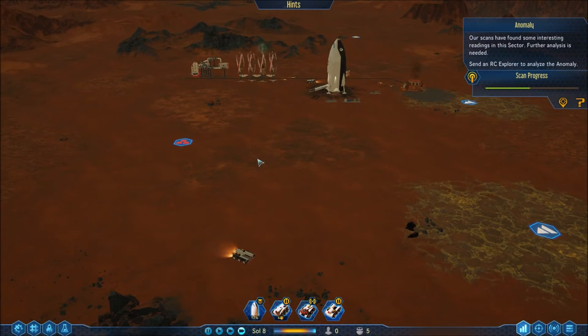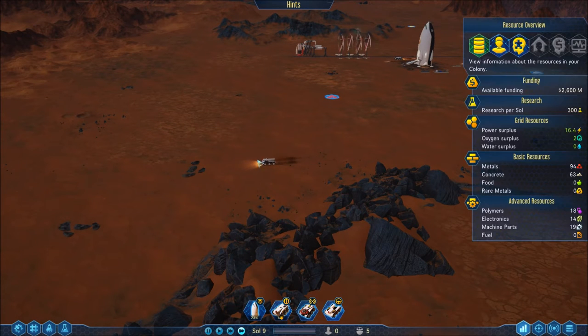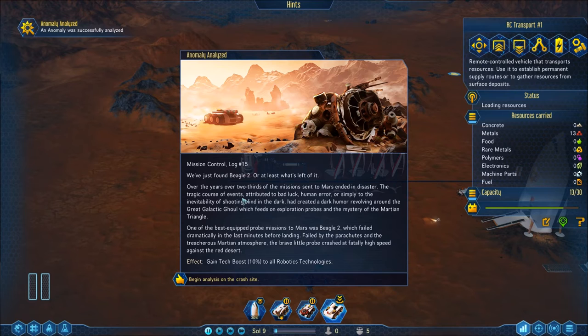You're going to give me water — this is going to happen. You've got 11, 19 more space — come over here, pick that up. Yes you can do it, now pick it up, thank you. I want to build a dome. We've just found Beagle 2, or at least what's left of it. Over two-thirds of missions sent to Mars ended in disaster. The tragic course of events created a dark humor revolving around the Great Galactic Ghoul and the Martian Triangle. Beagle 2 failed dramatically in the last minutes before landing — crashed at fatally high speed against the red desert.